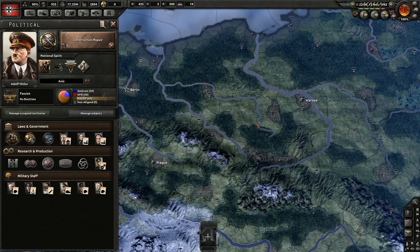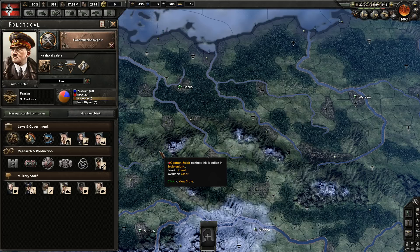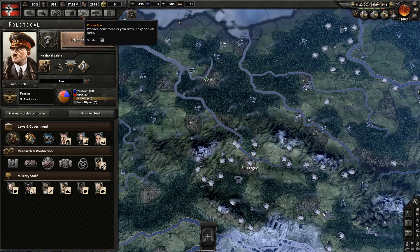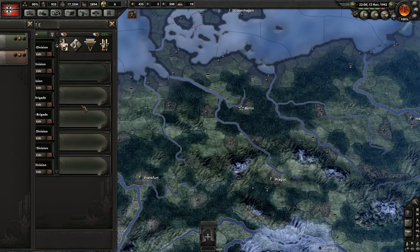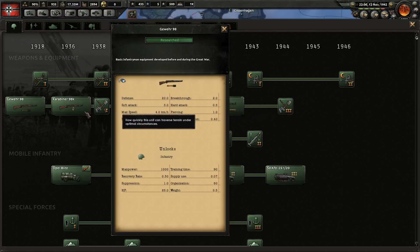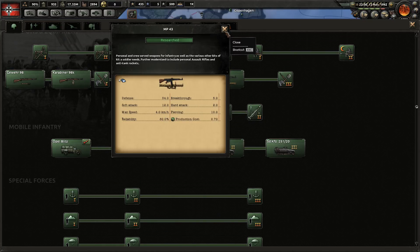This aspect of Hearts of Iron 4 recreates how combat evolved from World War I — mainly infantry and artillery — into World War II with the introduction of mechanized vehicles and armored combat as the modern way of war. You want to move in that direction if your production can support it — smaller nations may struggle. The easiest way to increase soft attack is to add more artillery, as higher-grade guns deal more soft attack damage.